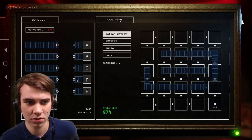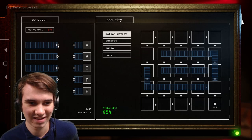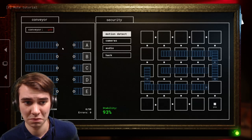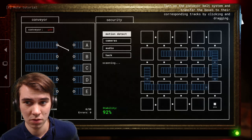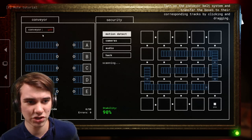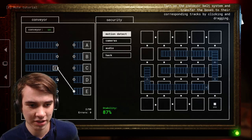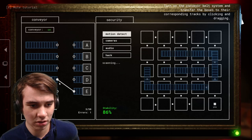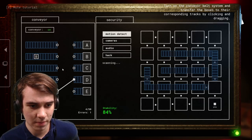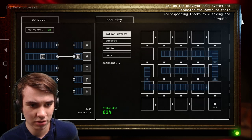First things first - your job as a night shift guard is to make sure shipments go to their proper locations. You can do this by heading to the left side of the office and opening the workstation panel. The workstation has the conveyor belt module. If you turn it on, it brings in boxes on corresponding tracks. You can switch tracks by clicking and dragging the nodes.